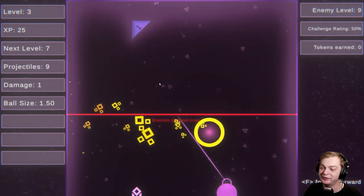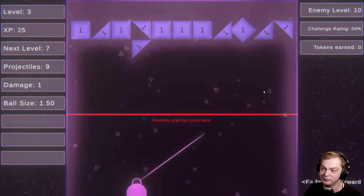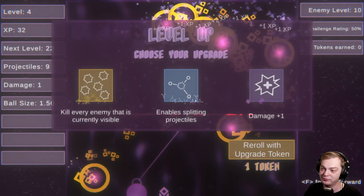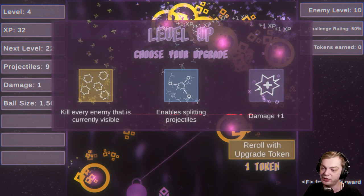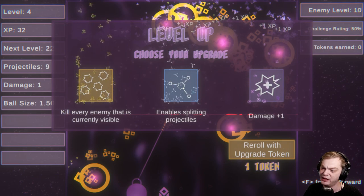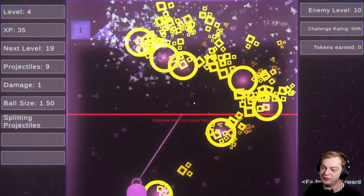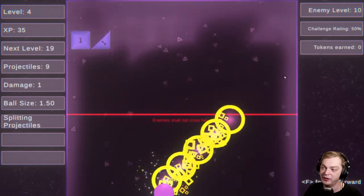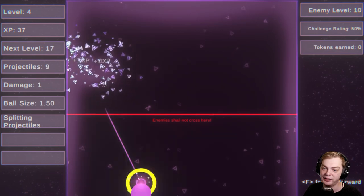All right, whatever. Come on. Kill every enemy that is currently visible. Enable splitting projectiles. Now they can split off if I hit stuff, I guess.